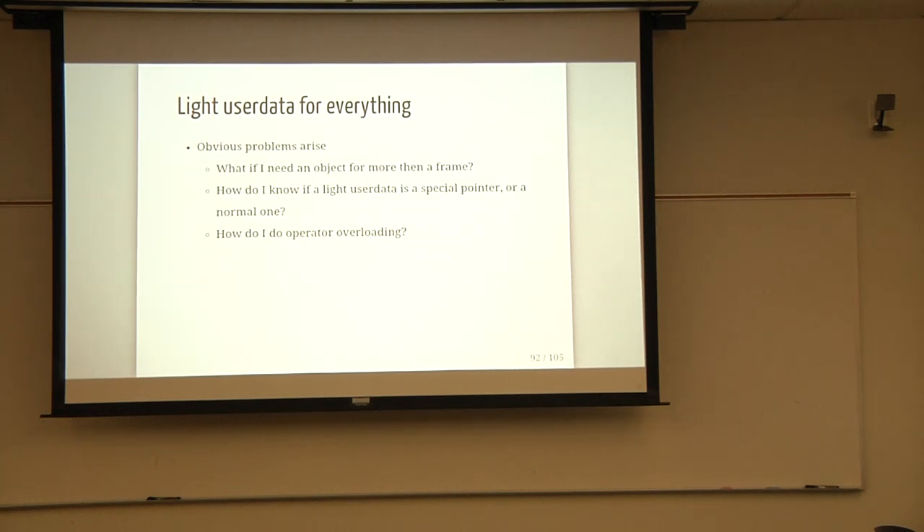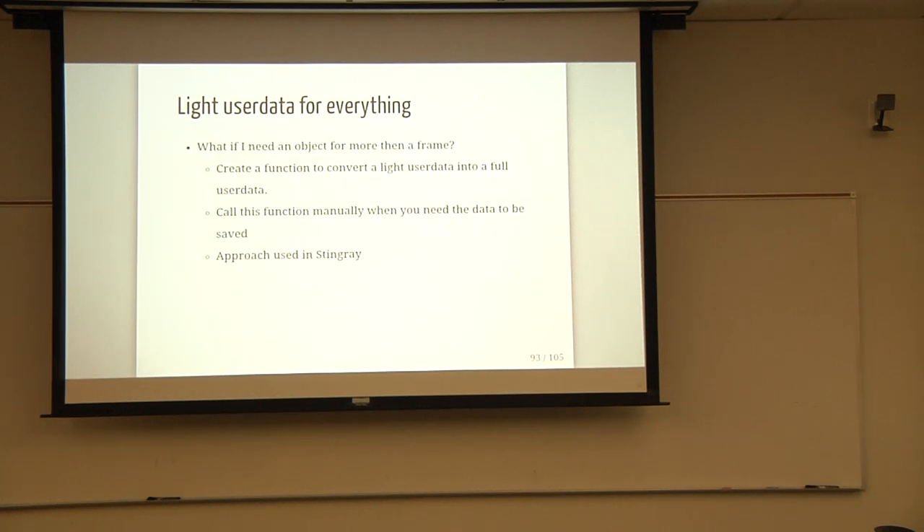Some obvious problems arise from this approach. What if you need an object for more than a frame? Some vectors are important and you want to save them on your component. Another problem is that light user data is a type — how do you know if it's your special vector or just any other pointer being passed around? And since you're working with raw pointers, how do you do arithmetic on them? You don't want to call 'vector.add' and pass in two vectors — that's not syntactically nice. How do you do operator overloading?